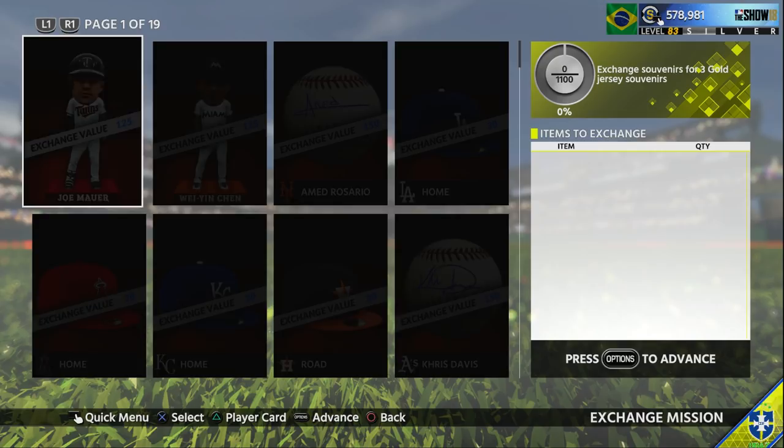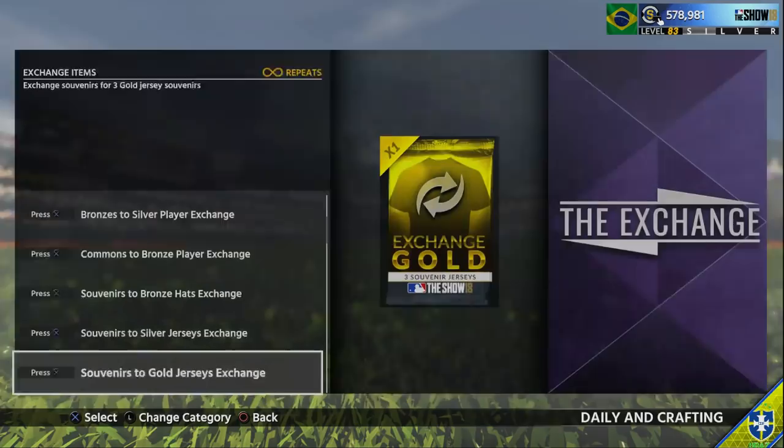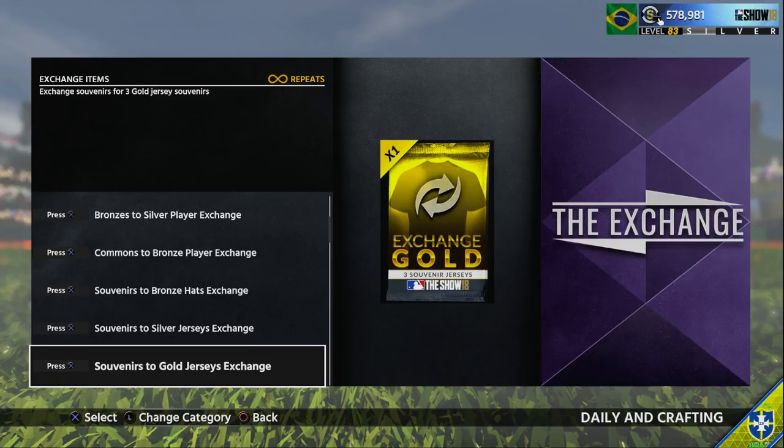The average price is about 4.1K per bat, so you'd be putting about 4.1K into the set. From the gold jersey exchange, you get three gold jersey souvenirs. On average you'll make about 2.1K from those three jerseys. The highest you can get is 5.7K and the lowest is about 1K. You get three jerseys - some go for about 300 to 350 stubs, some go for about 2,000. You have 29 of those sets to work with.